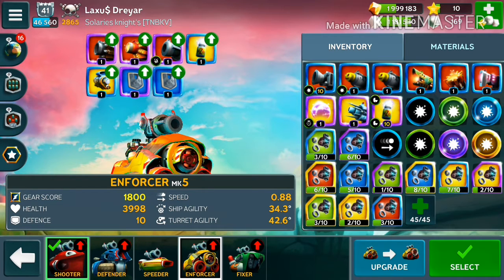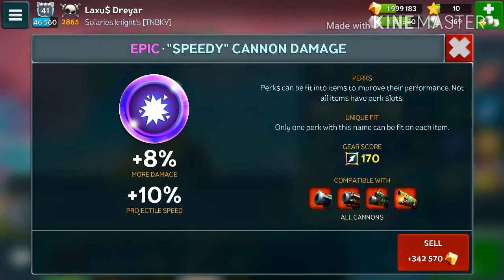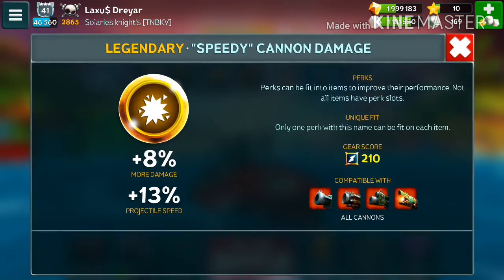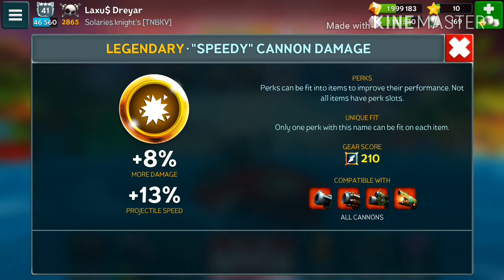Now comparing the epic perk — 8% damage and 10% projectile speed — with the legendary perk — 8% damage and 13% projectile speed — there's barely any difference. The only gap is 3% projectile speed, which might mean going from 25 to 26 or 27. Not much of a difference at all.